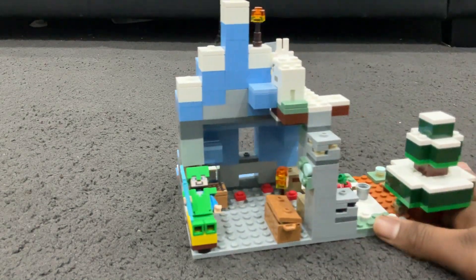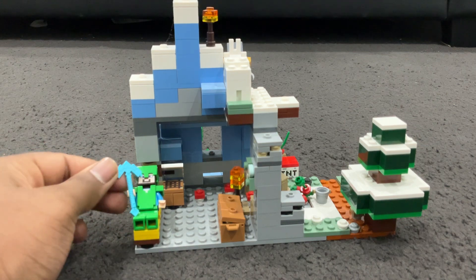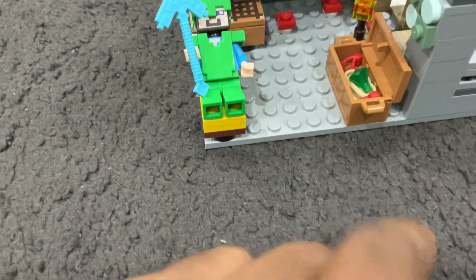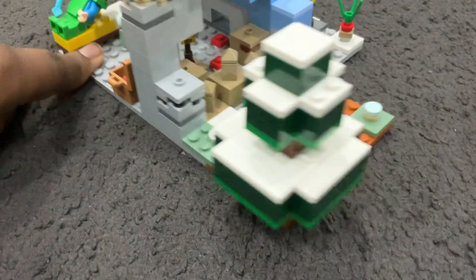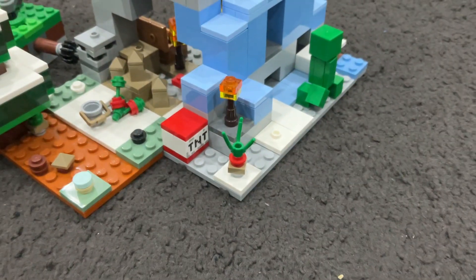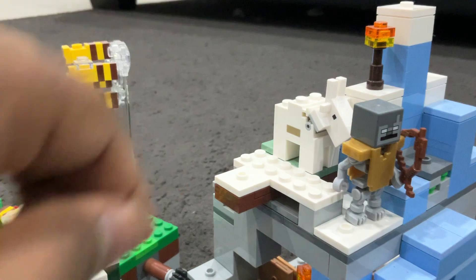Here's another setting: a snowy biome with Steve sleeping on his bed with a diamond pickaxe. This is his little chest that has his diamonds and his food. His crafting table is right there, he has a torch, another snowy tree, and he has some cooking equipment here.